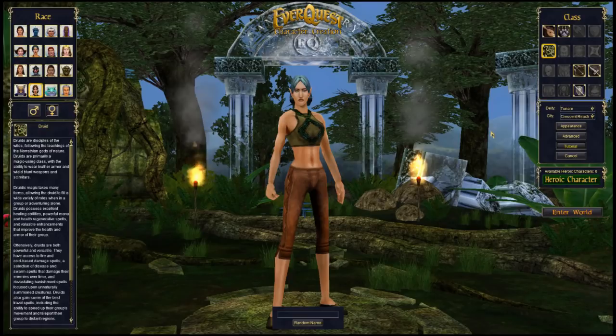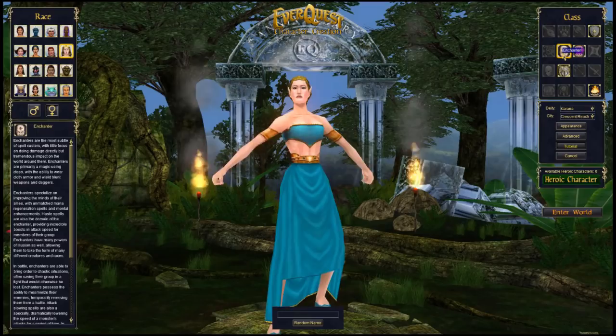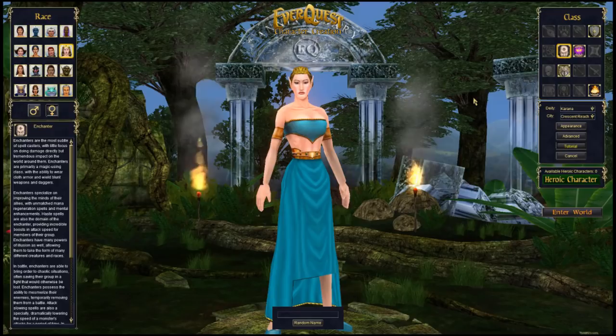Enchanters are the kings and queens of crowd control. If your puller brings in way too many mobs, they can mez them — basically put them to sleep — or charm them, which makes them fight for you. They can do a lot of fun stuff.